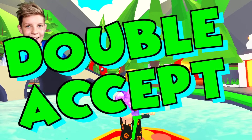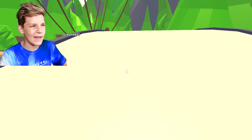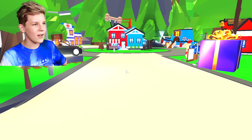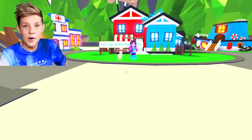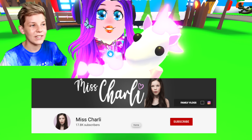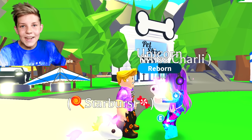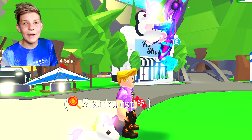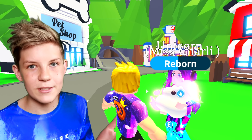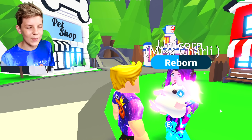For this next hack we're going to try the double accept button. We need someone to trade us, so let's head to the main center where my sister Miss Charlie will be. There she is on the bench, walking over to us with her neon unicorn that she's giving away on her channel — make sure to check out Miss Charlie! For this hack we're going to turn the decline button into an accept button, which means the person we're trading has no choice but to accept the trade.